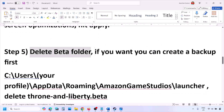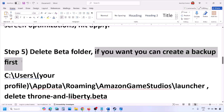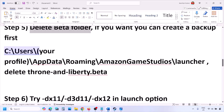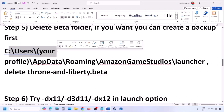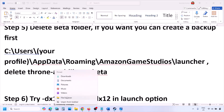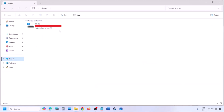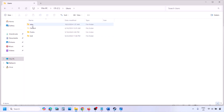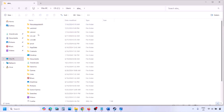The next step is to delete the beta folder. This has worked for many players. If you want, create a backup of the beta folder first, then delete it. Open File Explorer, go to This PC > C drive > Users > your username folder, then open the AppData folder.